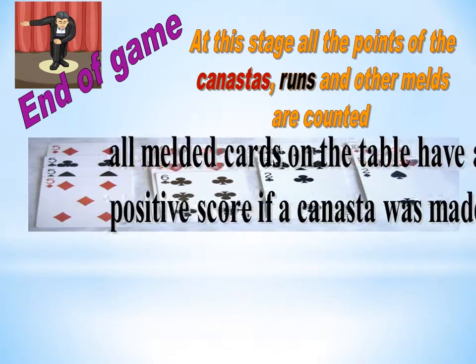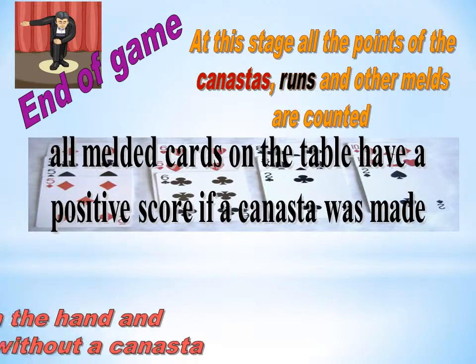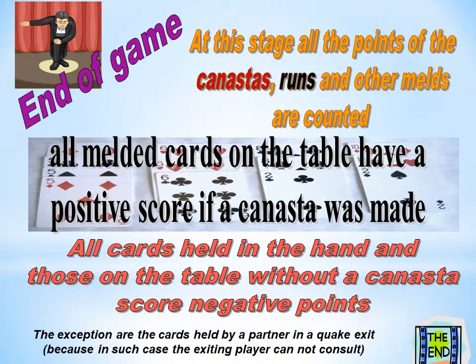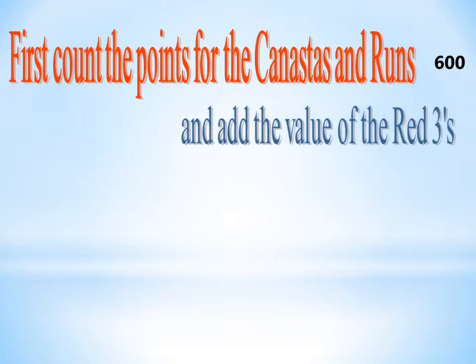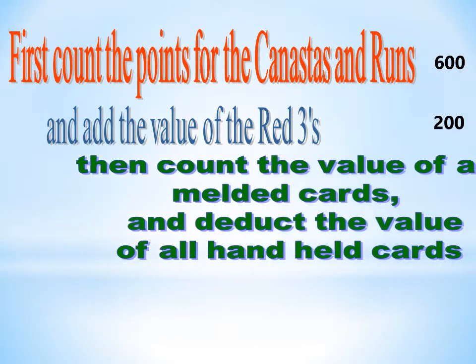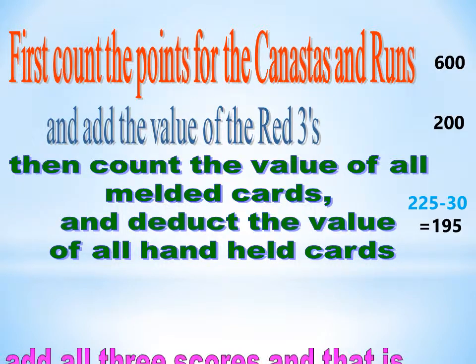All melded cards on the table have a positive score if a Canasta was made. All cards held in the hand, and those on the table without a Canasta, score negative points. First count the points for the Canastas and add the value of the red threes. Then count the value of all melded cards and deduct the value of all hand-held cards. Add all three scores — that is the total for the game.